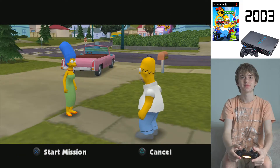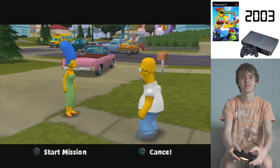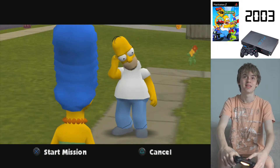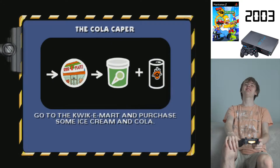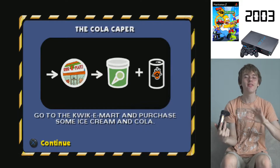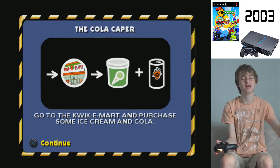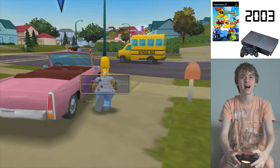Marge says: 'Homie, somebody ate every dessert in the house. I need you to run to the store and pick up some of the recipe with the miniature pies in it.' Homer replies: 'Must have been one of our kids. Probably Milhouse.' I love the humour here. If you haven't watched The Simpsons, Milhouse isn't even one of his kids - it's Bart's best friend. So we've got to go to the Kwik-E-Mart. Let's get into our car.